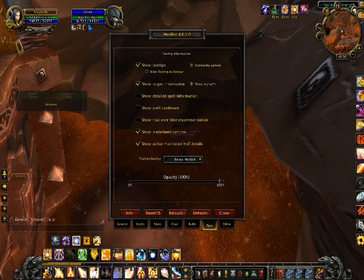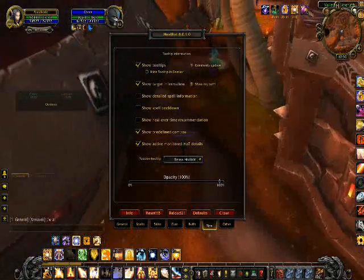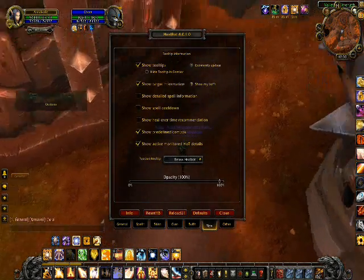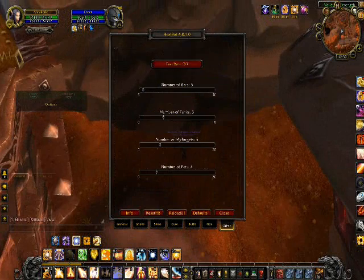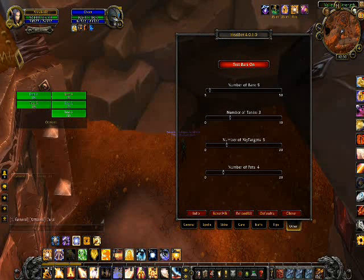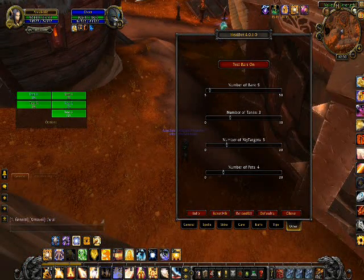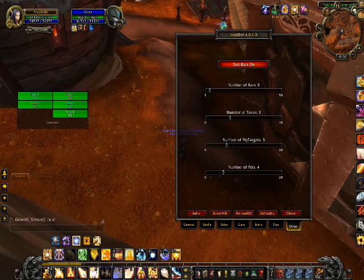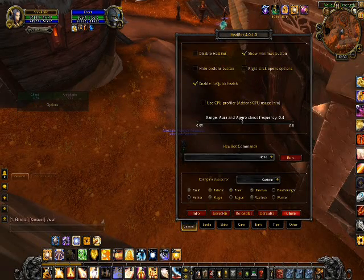Now, tips: show tips, show target information, show my buffs — I have that enabled. Let's say I'm going to go buff Cheat, who's still standing here. You can buff him up, and in a party it'll show what buffs you have on. Over here you have your test bars — I'll show you what these look like, you don't really have to do that. This is what it would look like in a party: your names, how much health they have, et cetera.